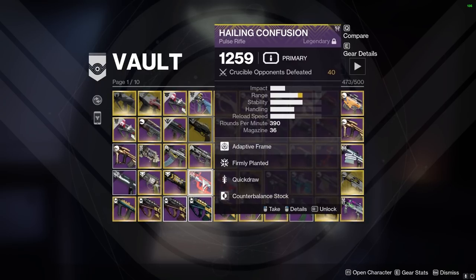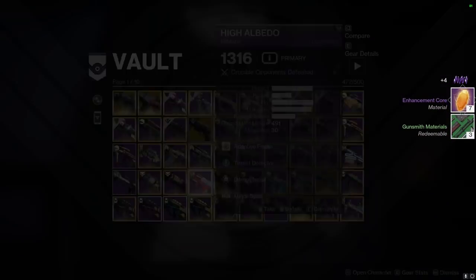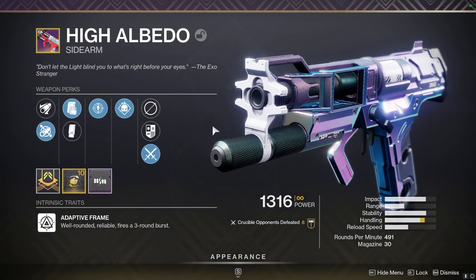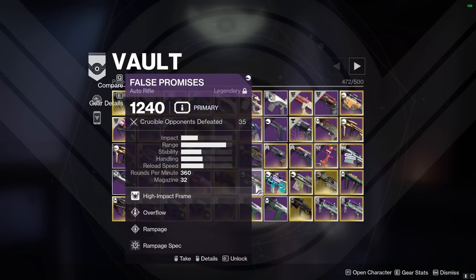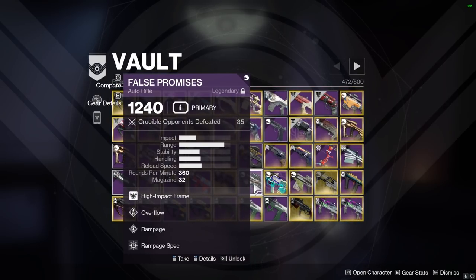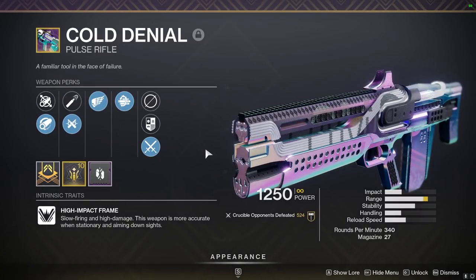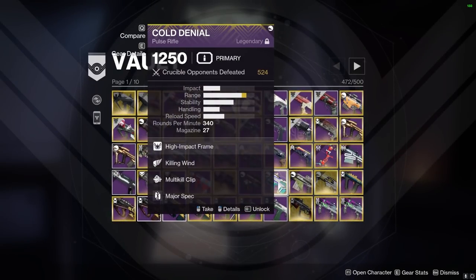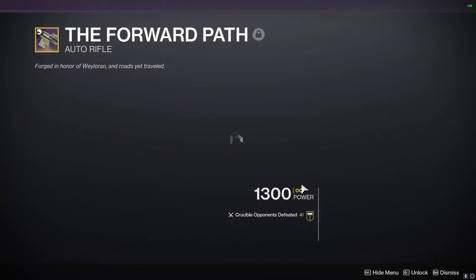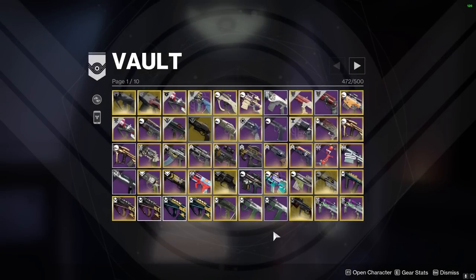Then we have a Scholar — this is probably deletable, it's the adept one I just kept because it was adept. Okay — Healing Rift pulse, I could get rid of that too. I've never really liked this pulse. You already have a Quick Draw pulse. Forward Path — this is the one that makes you go blind when you shoot it. I don't like Multi-Kill Clip on it. You need a reload perk in the first column. I could get rid of this.